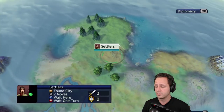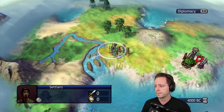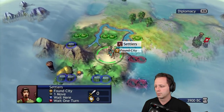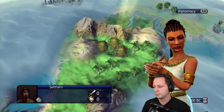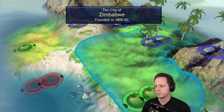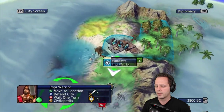I'll show you the most consistent way that works for me. We're going to do the exact same thing — get our 25 gold and plant our capital, then rush our warrior out and run over to the same spot.